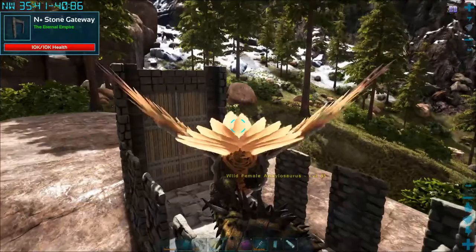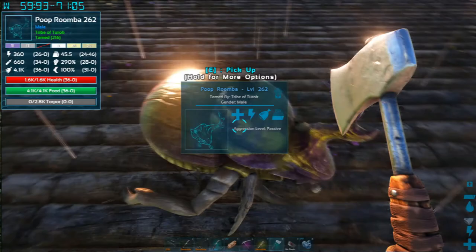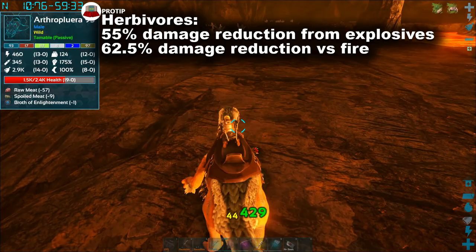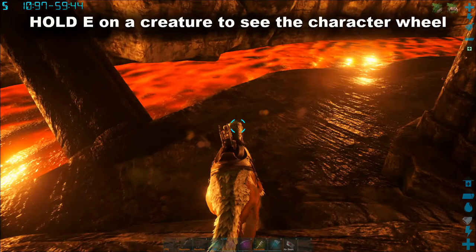Argentavis also carry your Doedicurus and your Anky to harvest materials on the fly. The Stegosaurus has multiple combat modes but it's not very mobile — good at collecting wood though. Dung beetles collect poop to make fertilizer for your farm and produce a bit of oil as well. Carbonemys are useful for transporting stuff across water, and their shell reduces damage taken, making them good for survivability and defense. Therizinosaurus can be tricky to tame but they're amazingly versatile — great for traversing dangerous caves early on, and for collecting fibers, berries, wood, and thatch with the bonus harvest level selected through the character wheel. They also get the herbivore fire resistance buff.